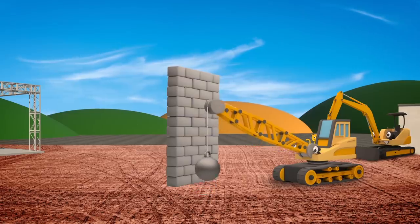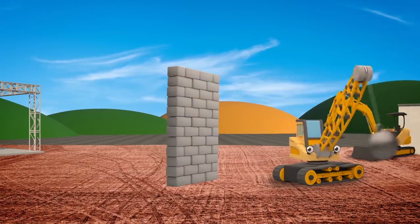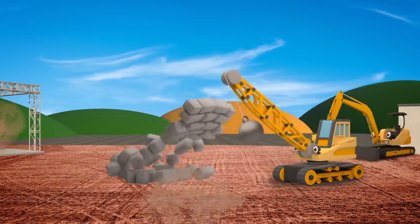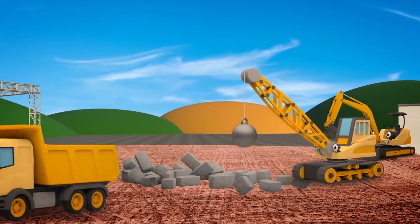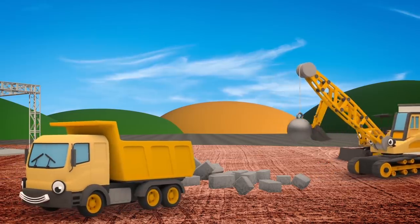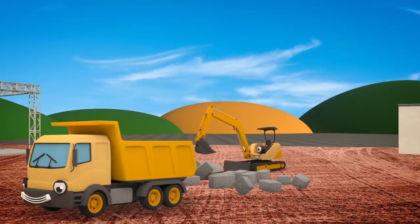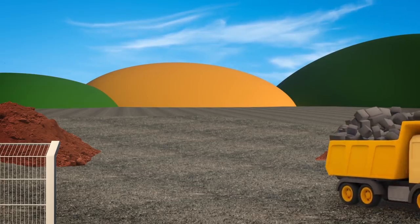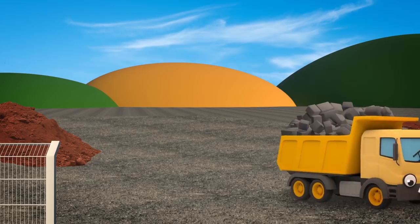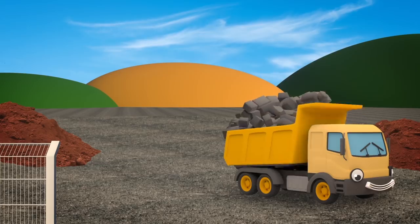Dylan's a very helpful vehicle on the construction site. Now that he's helped Danny the Digger, he can take away all these old broken blocks that Ryan has smashed down. Mia, can you help to lift the blocks onto Dylan's dump bed please? Dylan's a very strong vehicle, so he can carry a lot of heavy things around. Dylan has two hydraulic pistons which push his dump bed up into the air so that he can quickly dump his load onto the ground.